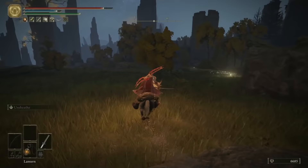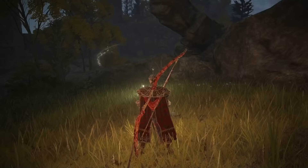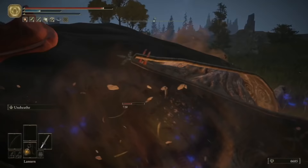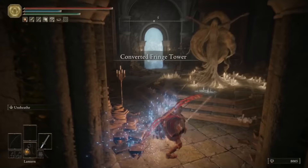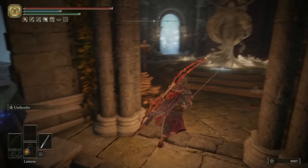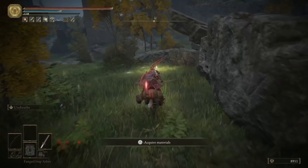Just a little bit further northeast of the tower, directly north of the Minor Erdtree, is a Site of Grace. Trigger this so you've got easy access to this area. From this Site of Grace, keep heading northeast, kill this big giant here, and you'll come across the Converted Fringe Tower. We currently have one of the two parts needed to activate it — you need to be wearing one of the Glintstone Crowns, and then use the Erudition Gesture, which you grab later in the game. Put your crown on, use that gesture in front of this statue, and you'll be able to get through that seal.